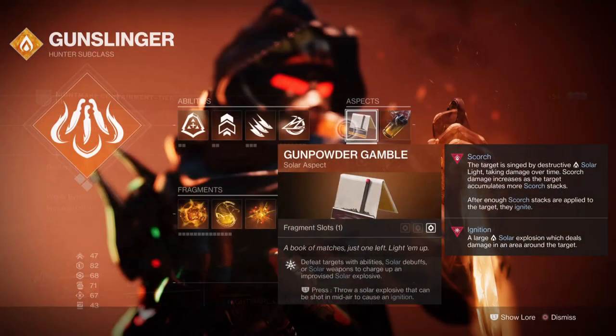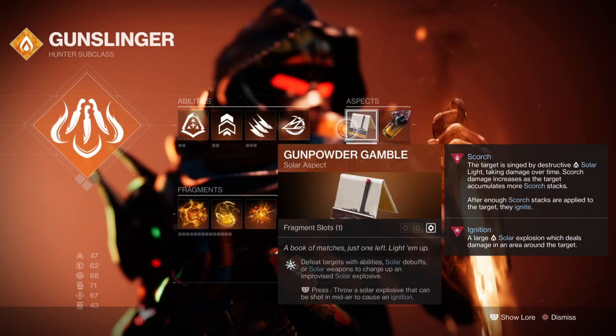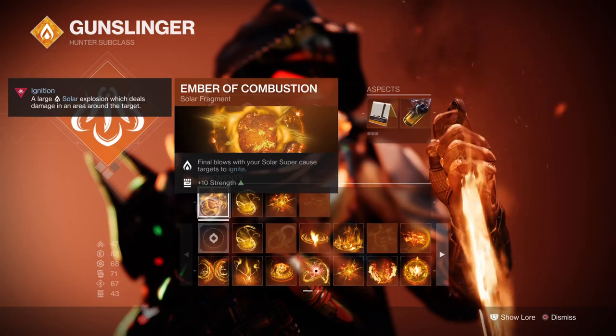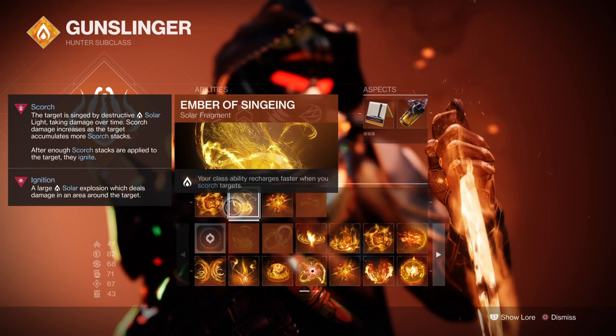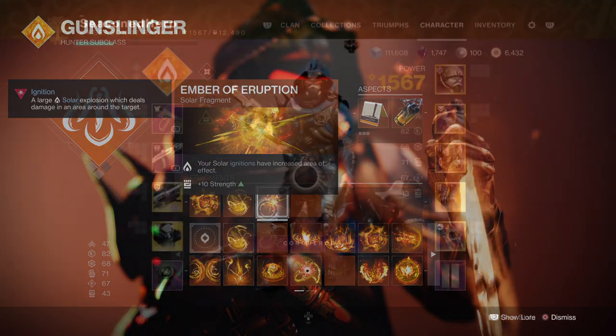For the fragments, we have Gunpowder Gamble which allows us to build up an improvised grenade that does even more damage than normal. We then have Knock 'em Down which gives our Blade Barrage more projectiles. For fragments we also have Ember of Combustion where super final blows ignite your target, Ember of Singeing where your class ability charges faster if a target is scorched, and Ember of Eruption where your solar ignitions have increased area of effect.